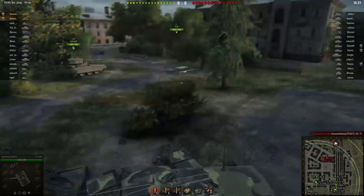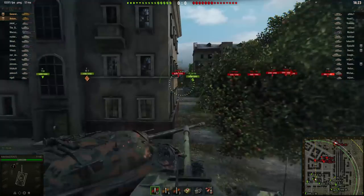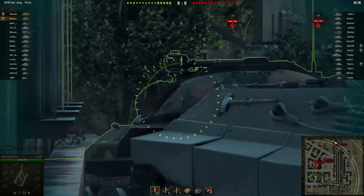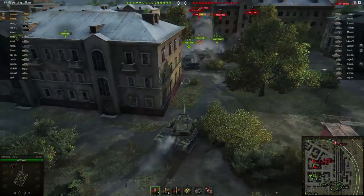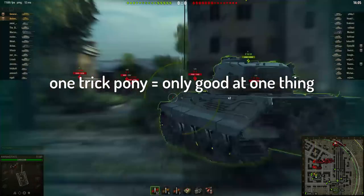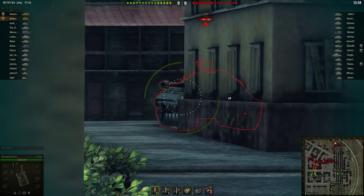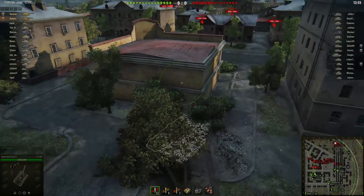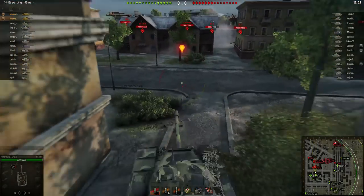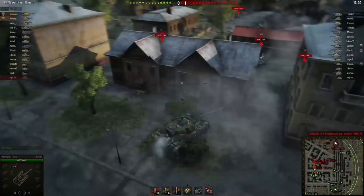My platoon mate General Denny, with whom I'm playing together in this clip, is driving the IS-7, and that is a very good example for the exact opposite. The IS-7 is a one trick pony — a tank completely dedicated to fulfilling one single role on the battlefield. In the case of the IS-7, that role is getting up close into the face of its enemies, bullying and dominating them using its strong frontal armor and huge firepower. But the IS-7 is really bad at long range engagements or when it is outflanked.